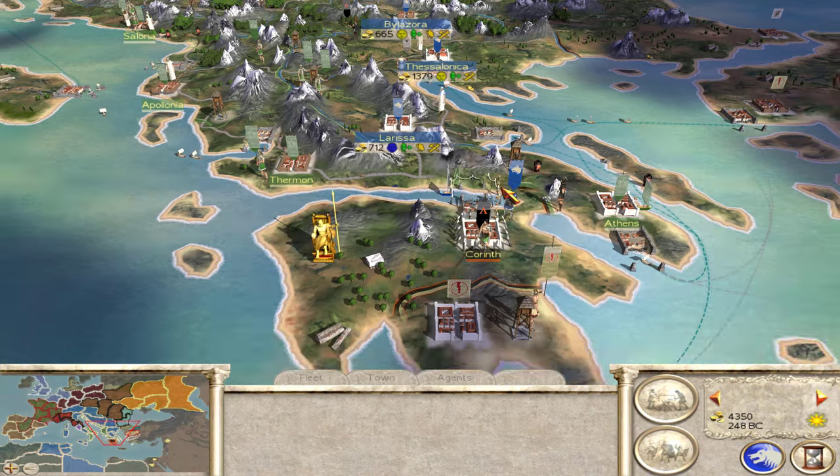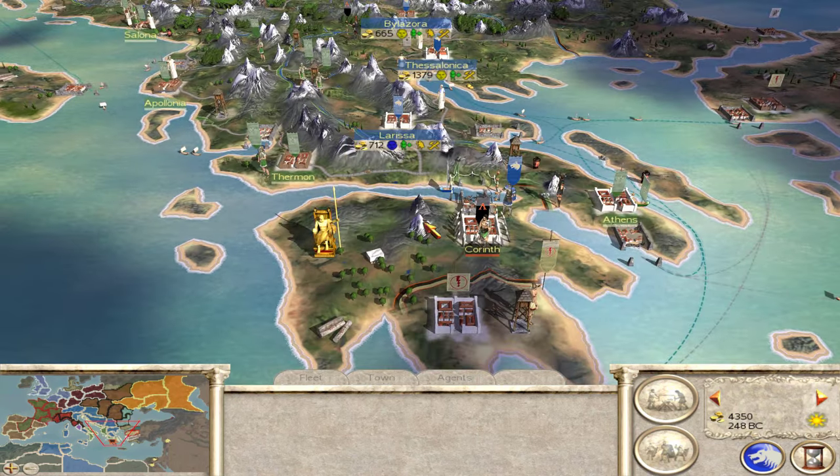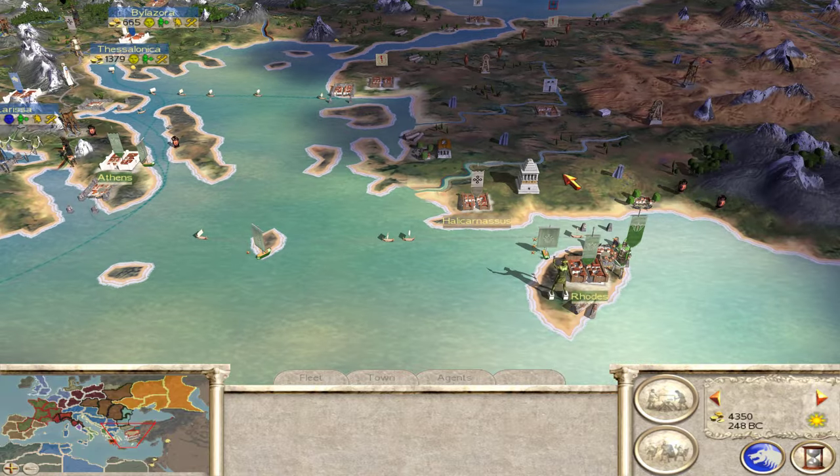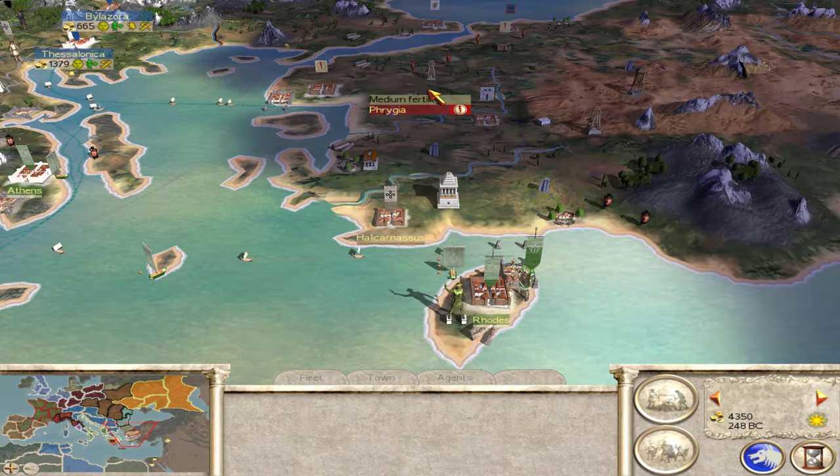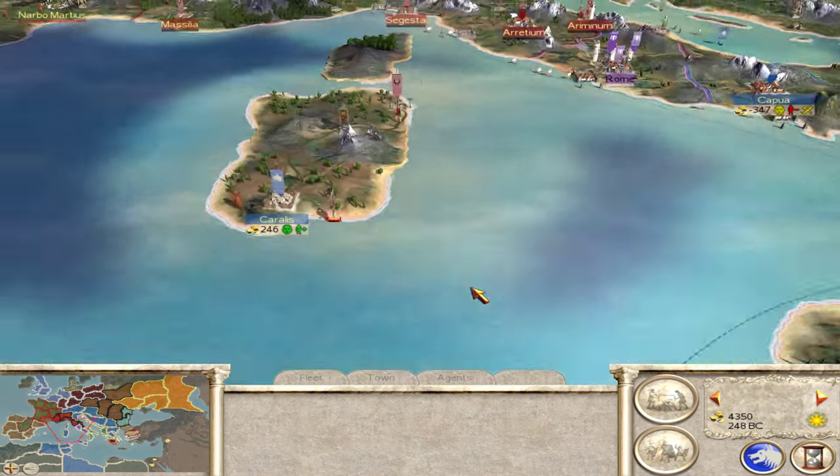In today's episode, we're going to continue our war in the east and try to move out to Asia and beat the Broodii before they can take more territories over here. But before we do that, there's something I want to do over here in Carolus.